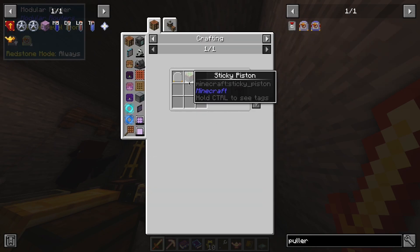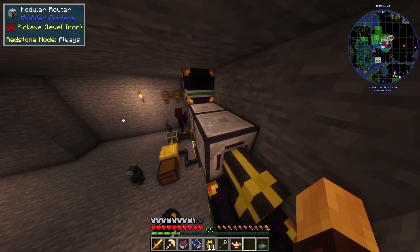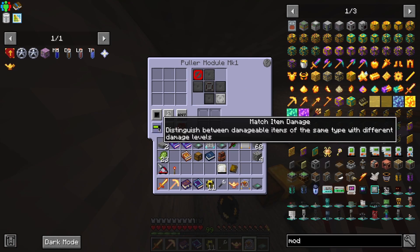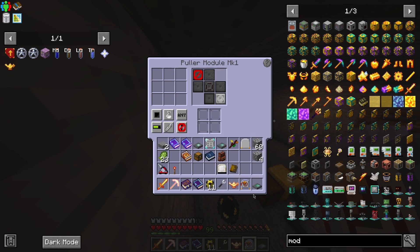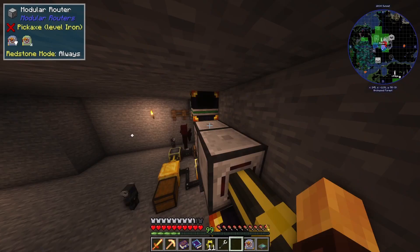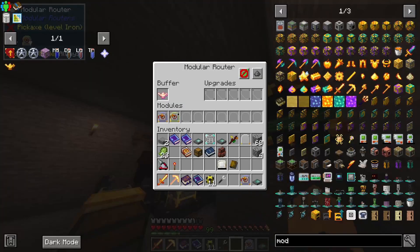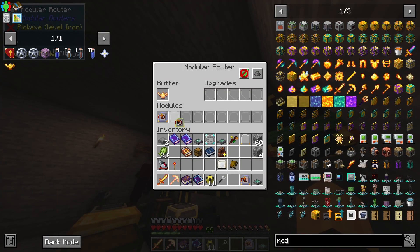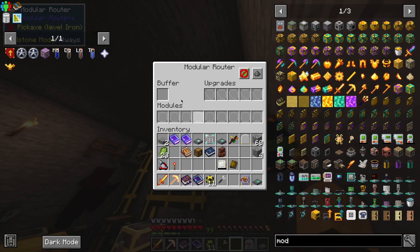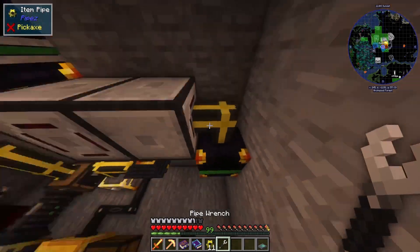Call me crazy but I'm pretty sure we can. Another modular router — this is going to be the back. We want this on blacklist, not full, so if it's not full it's going to take it back. If I put it in here it should insert — but it wasn't inserting because it was set to whitelist. Now it goes down, and whenever it gets to the set durability the polar module detects it's not full, pulls it out, and sends it through.